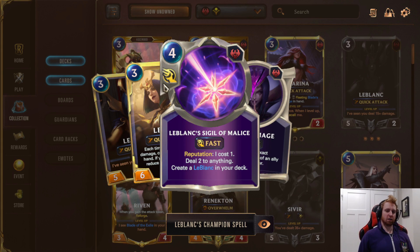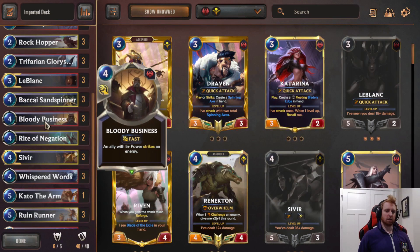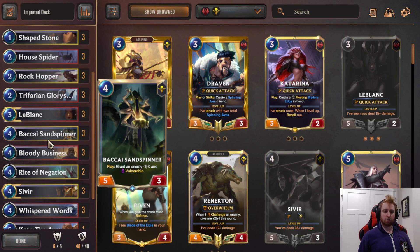LeBlanc is extremely easy to level up since all these units have five attack. When leveled up she gets plus one plus one — the health is huge to get out of Mystic Shot range. She creates Mirror Images in hand when you deal fifteen-plus damage, which are good for going for game by cloning LeBlanc and pushing more damage. Her champ spell before Reputation costs four to deal two to anything, which is expensive, but with Reputation it costs one — basically a one-mana Mystic Shot on a unit or Nexus. She gets things rolling with Reputation right away.